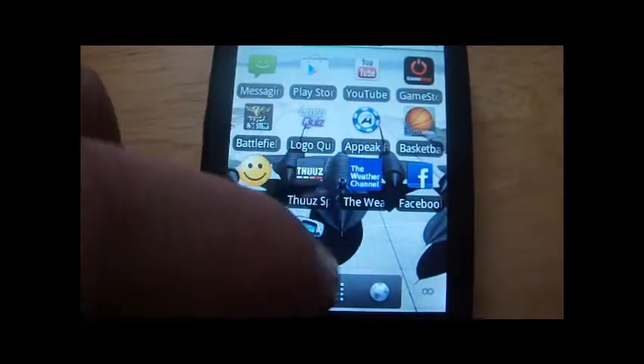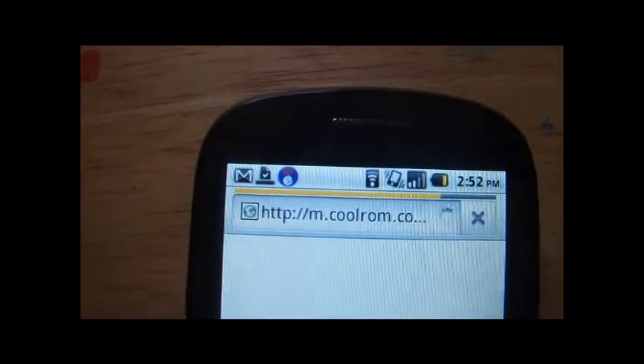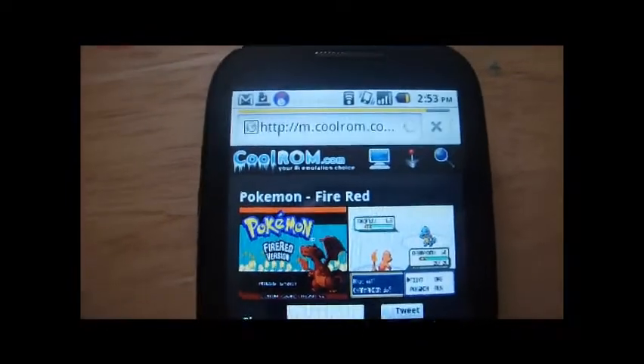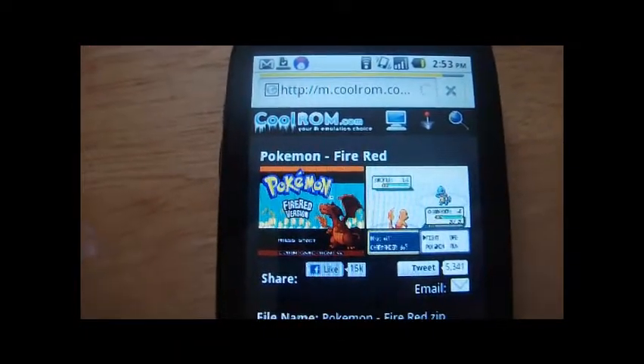Now you just want to click on the world here, which is basically the internet, or whatever internet browser you have, and go to the link coolrom.com. This will load up, and as you can see, I downloaded Pokemon FireRed already.